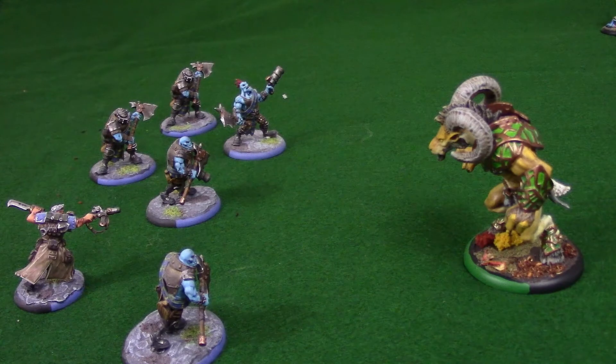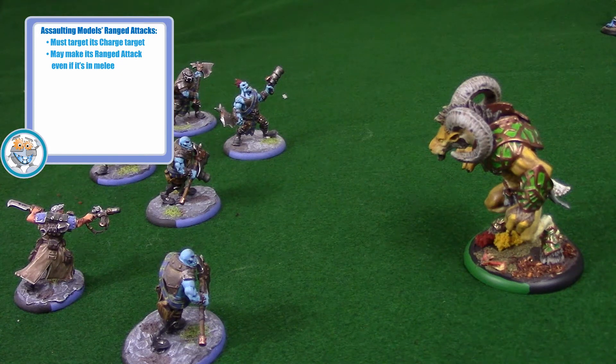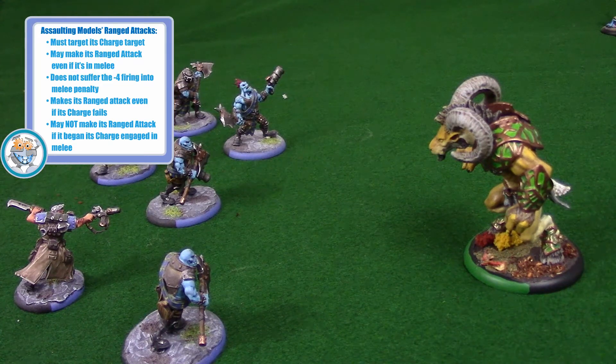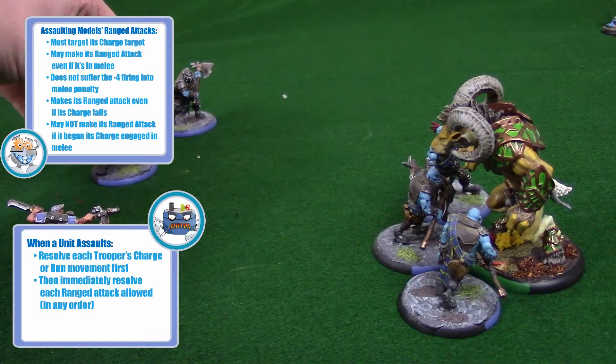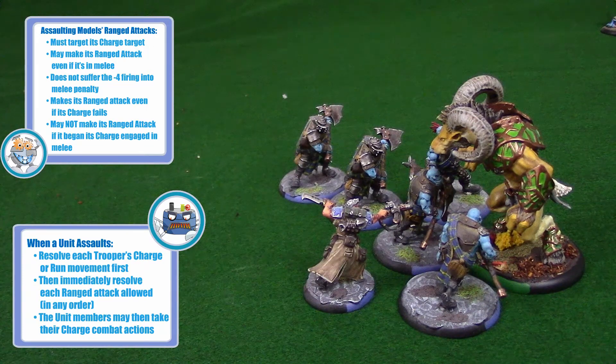Boom Howlers gain the Assault special rule when Murdock is commanding them. Assault lets a charging model make one normal ranged attack after the charge movement, targeting its charged target. It can make this attack even if engaged in melee — even with an enemy that was not its charged target — and does not suffer the firing-into-melee penalty. It still makes the ranged attack even if the charge fails; it is only unable to make a ranged attack if it began its charge already engaged in melee. When a unit assaults, all charge moves must be made first, then all ranged attacks are resolved. Boom Howlers in the back who failed their charges still get to make ranged attacks with no penalty. If Murdock's charge failed, he makes his ranged attack but then his activation immediately ends and he cannot use anytime-during-activation abilities like Go to Ground.